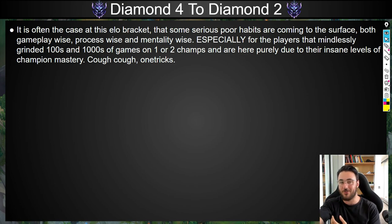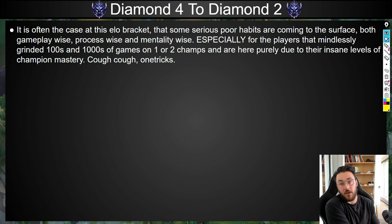I'm directing this at you one-tricks — maybe you're a Swain player, Vlad, Pyke Mid, Yasuo, Diana, Katarina — these champions are probably the most common. But the most dangerous thing is that if you get to Diamond 4, 3, or 2 this way, you are likely going to be stuck here for a very long time. You've probably instilled habits so deeply ingrained it can take you an entire year of reflection and grinding to get out, and you're likely going to drop all the way back to mid to low Plat to fix your fundamentals.